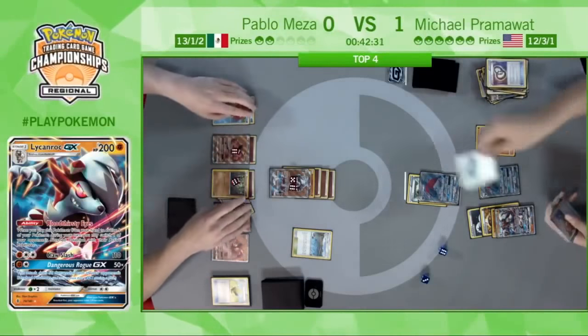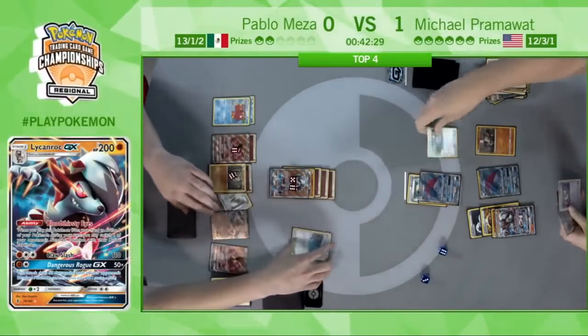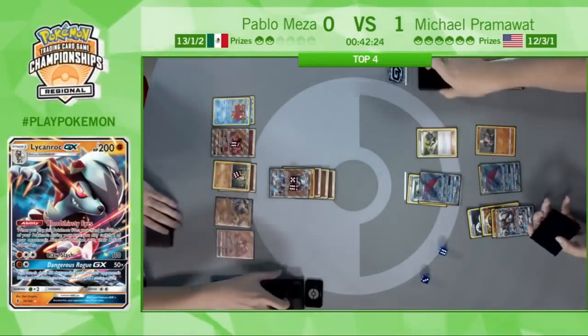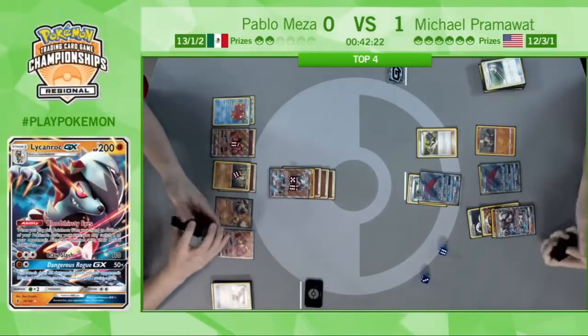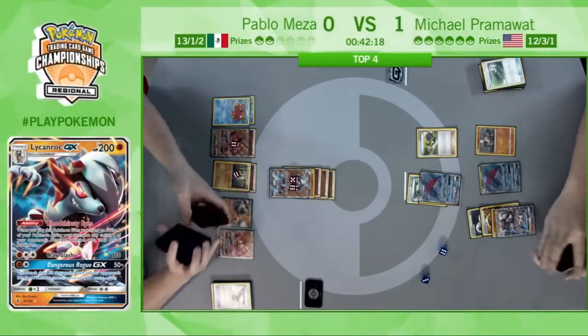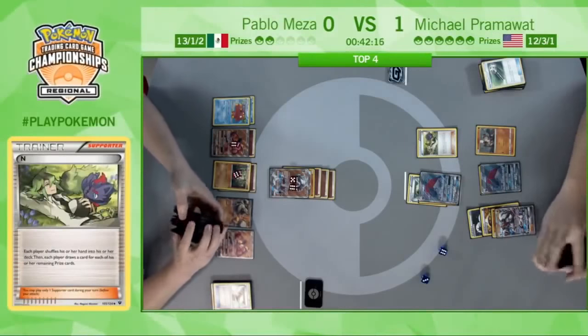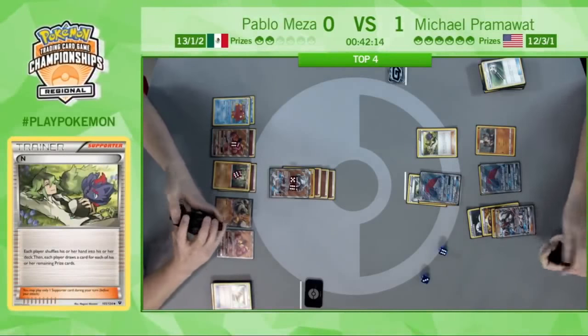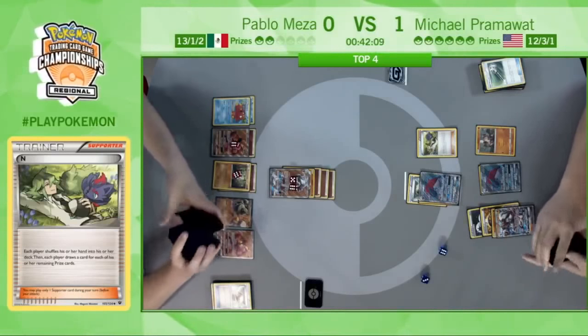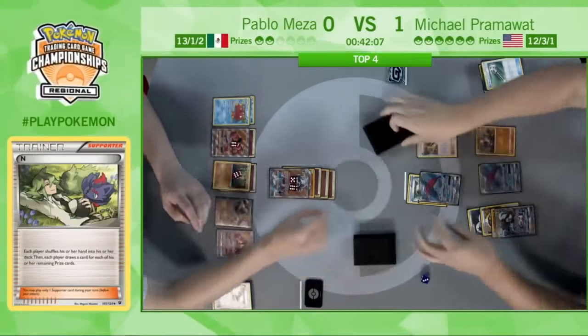There's the double Puzzle of Time, getting back a Puzzle and a Field Blower. Field Blower takes care of the Float Zone and the Brooklet Hill — just cleaning up the rest of the board. Doesn't want any shenanigans with the Float Stone. Playing an N — Pablo's only getting two cards, but of course he does have that Octillery in play, so the N is not super relevant, but it will draw Pram a fresh hand of six cards.